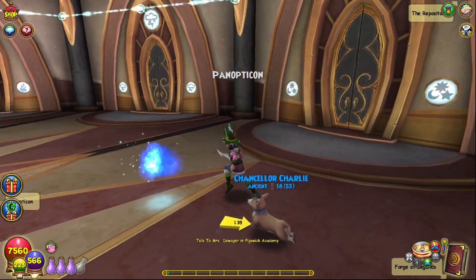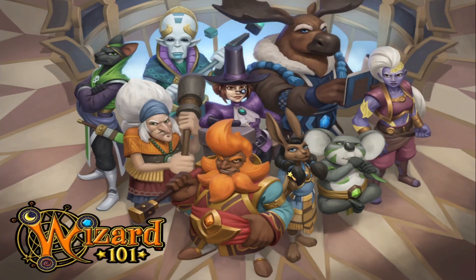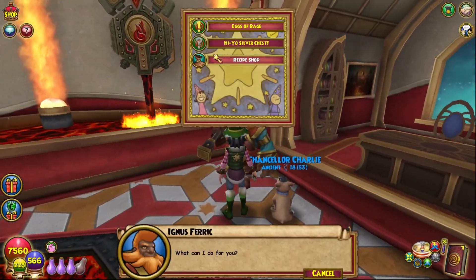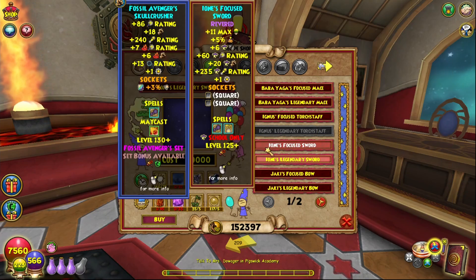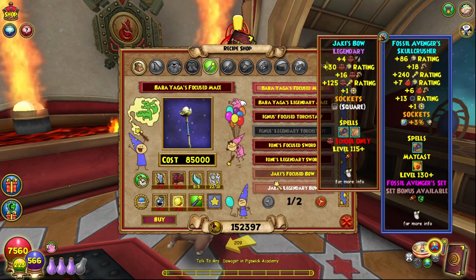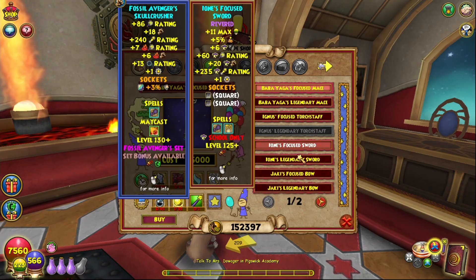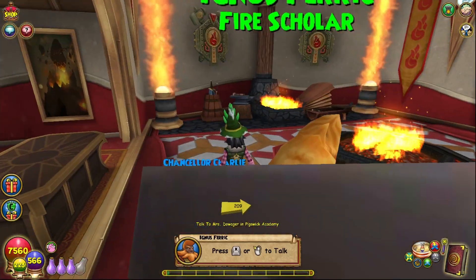At level 115, you can craft a wand in the Arcanum. Once you're level 115, wands unlock for crafting in the fire school room — Ignis Ferric gives you the recipes. These give really good damage, decent crit, and good pierce. The second-tier versions also give energy and fishing luck, and they look really cool for each school. I think this is worth crafting — 15 damage is really good. There are wands that drop in Polaris but I wouldn't farm those when you can just craft this and have it last a while.